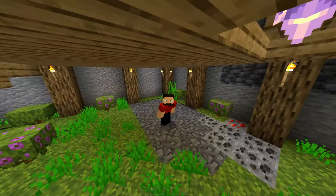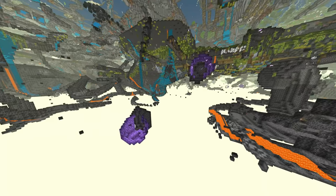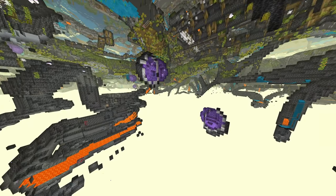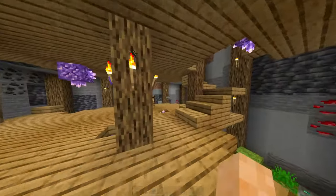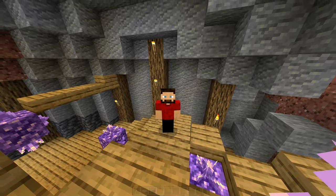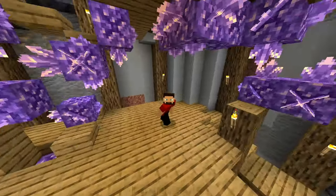I also have built a little area for farming amethyst, but I'm actually going to make a proper amethyst farm using some more cheaty methods. I'm going to create a copy of this world and find an ideal location with lots of amethyst buds so I can have lots loaded at once. I made this small area so I can collect amethysts to get more spyglasses and tinted glass, which is really useful for farms.